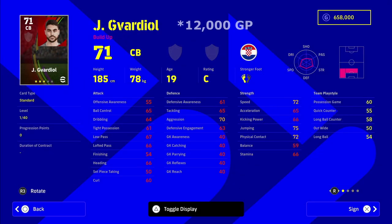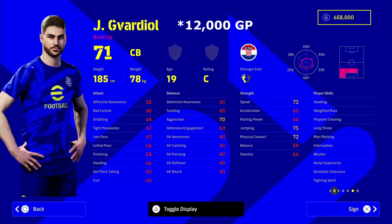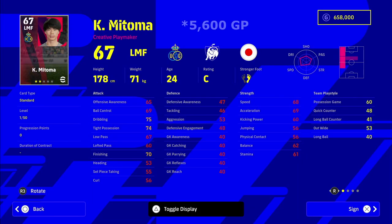Next up we've got a center back — Gvardiol. He's an absolute unit as well. He's not the tallest, not the strongest, not the quickest, but if you go into his player skills and AI playing styles, I'd be playing this guy as an on-ball center back who brings the ball out. He's got heading, weight of pass, crossing, long throw, man marking, blocker, acrobatic clearance, and fighting spirit. If you want to dominate possession, he's very cheap at 12,000 GP.